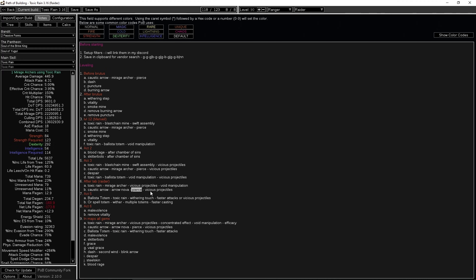For clear, remove Mirage Archer from Caustic Arrow since you're using it with Toxic Rain, and use Caustic Arrow with Arrow Nova, Pierce, and Vicious Projectile. You can buy Arrow Nova in Act 1. This helps your clear a lot — shoot Toxic Rain occasionally to activate your Mirage Archer, and in the meantime attack with Caustic Arrow. You can try using Mirage Archer with Caustic Arrow instead of Pierce or Vicious Projectile, but from testing this setup is best — Vicious Projectile helps damage and Pierce helps clearing.